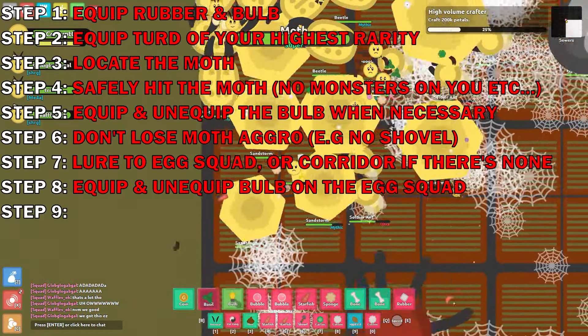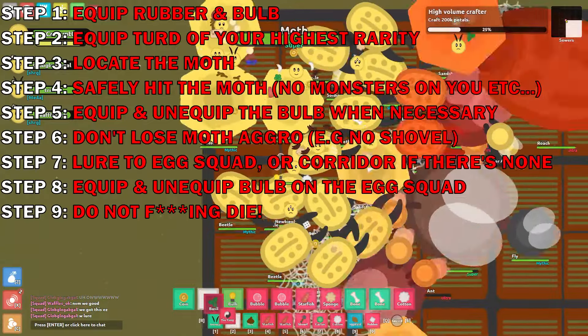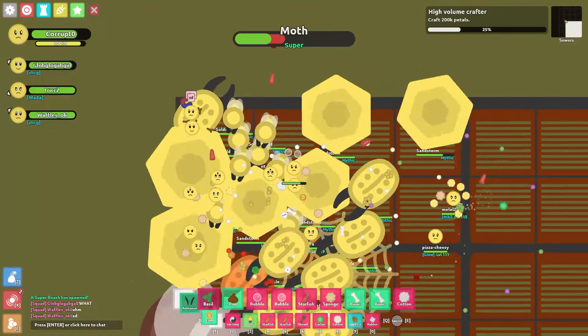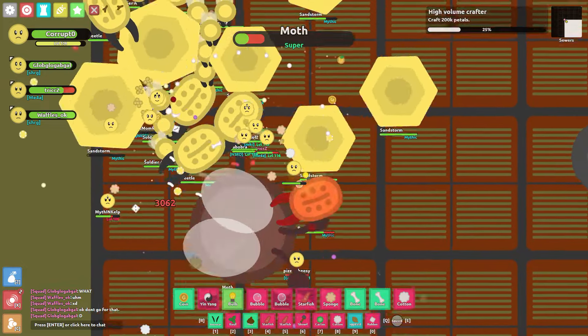Step nine, and I believe this is the most important step: do not die. Because unless you want this to be chaotic, everyone's going to die or the moth will be lost — one of the two. Keep equipping and unequipping bulb until it's dead, and make sure you do not lure the super roach that has just spawned. I'll let others lure the roach as I'm luring them off.